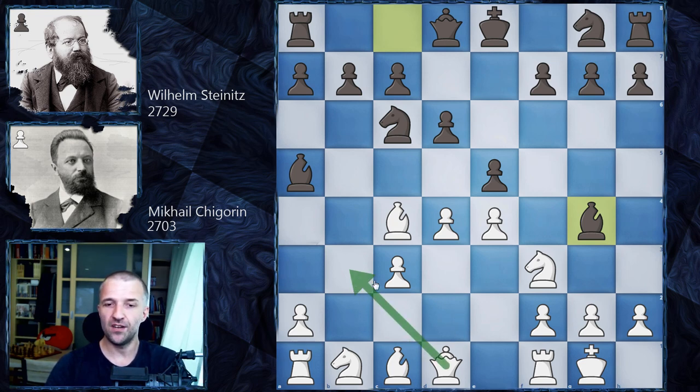For example, Qb3 — we have a couple of games, mostly won by black. Also Ba3 can be the idea. Qa4 looks like the strongest move in the position; actually we have one game won by white. Interesting.